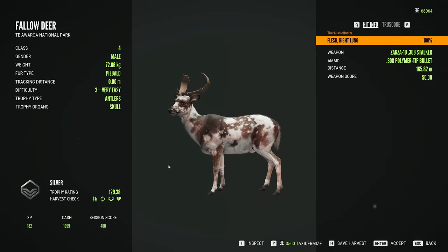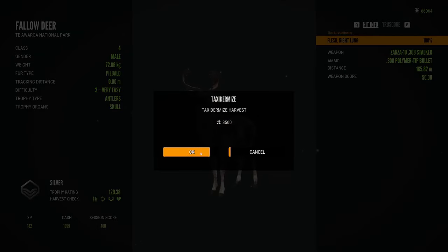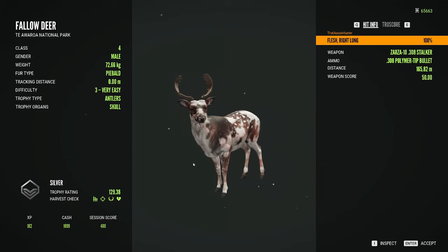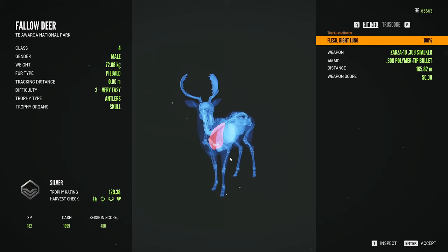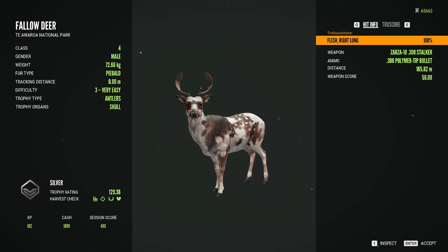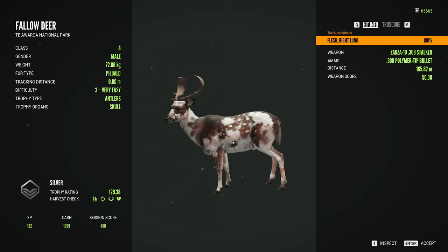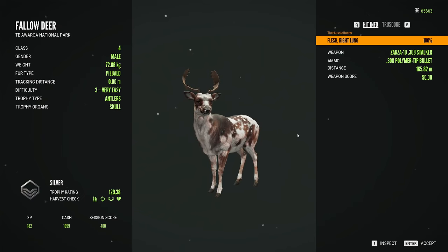He scored 129, so actually on the bigger side of his estimate. I am going to taxidermise that — we'll check him out in the lodge later. We managed to get a right lung, a little bit left of the heart. 165 metres out — nothing wrong with that. But that is the coolest thing we have found on this grind so far. Being able to find a rare this early into the grind gives me pretty high hopes for the future.